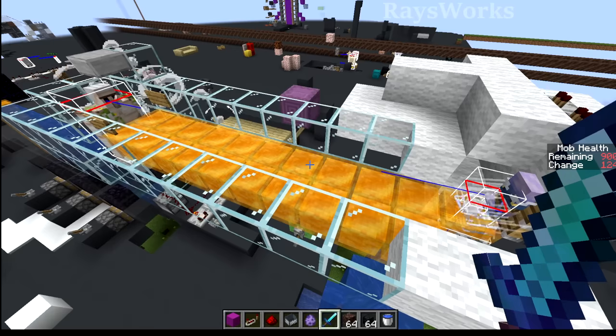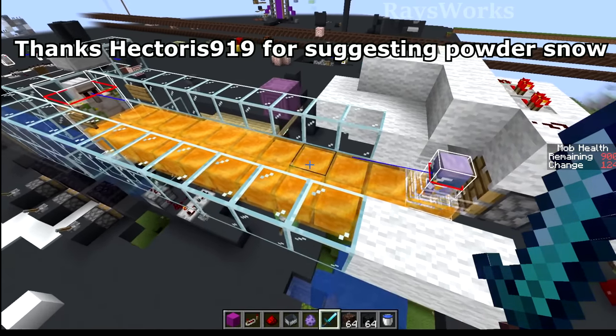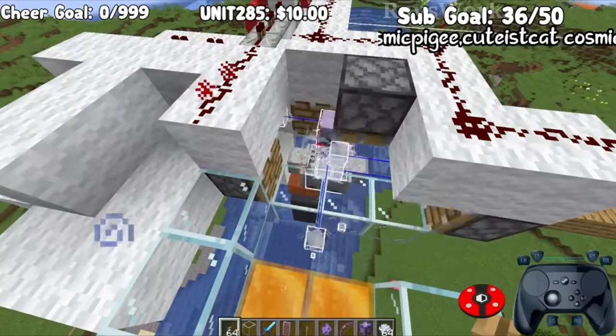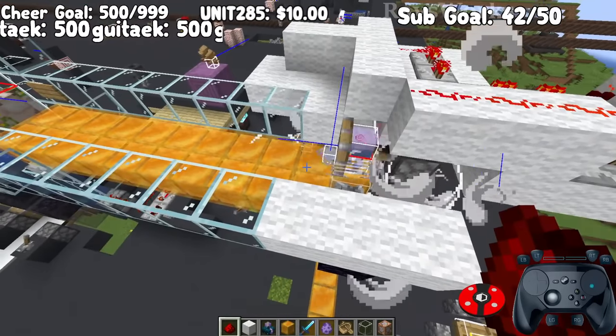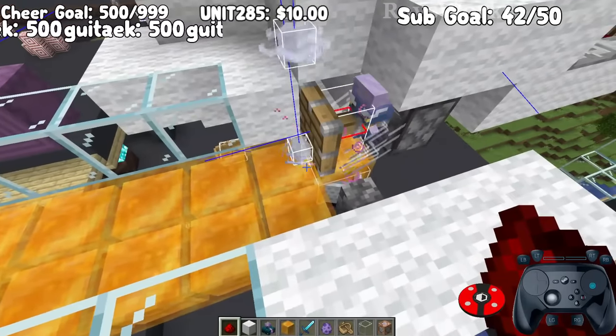To use all this explosive power, we had to control the wind charges — first by finding every single type of thing in the game that would actually slow down their momentum. Also, by pulling it backwards when it's trying to go forwards, we got it very close to sitting still. Doing this in combination with one of the slow blocks would stop it from moving in the X, Y, and Z axis.